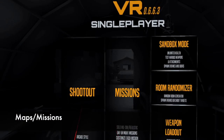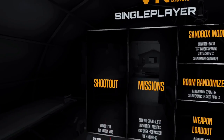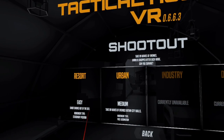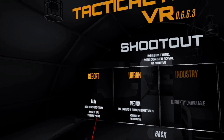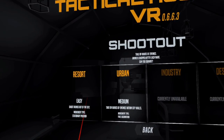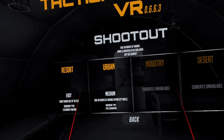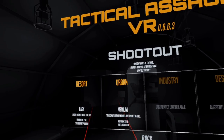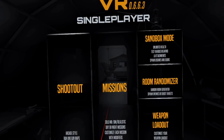Now it's time to talk about the actual content of Tactical Assault VR: Shootout and Missions. Shootout is arcadey run-and-gun with only two maps. Resort is easy — you shoot drones out of the sky from one spot; it was the very first thing added to the game. Urban is a bit harder: you take on waves of enemies within a city, you can move around the map, and you get ammo drops occasionally.